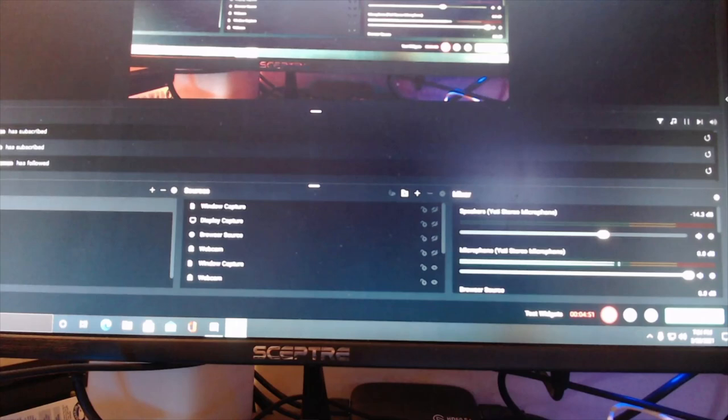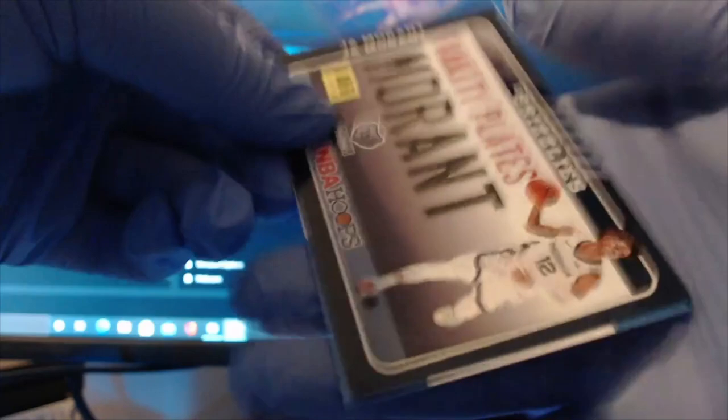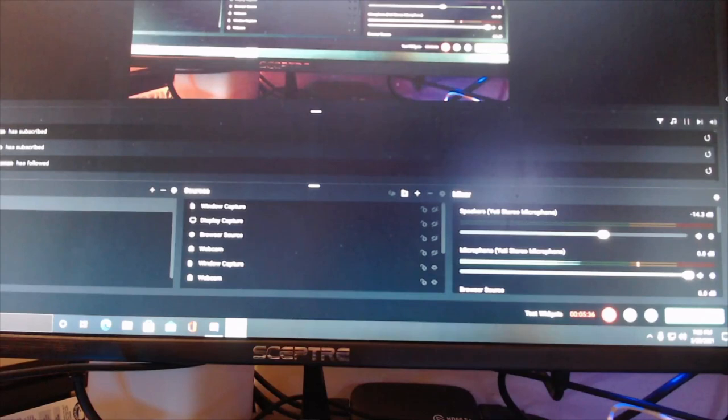Hopefully we can at least pull one LaMelo Ball or Anthony Edwards in the fifth pack. We got a Thaddeus Young, Klay Thompson, Dwight Howard, Kelly Oubre, Domantas Sabonis, and a Vanity Plates Ja Morant — that's actually a pretty cool looking card. For the rookies, we got a Theo Maladon and a Cole Anthony — pretty cool rookies right there. Definitely going to sleeve up the Vanity Plates Ja Morant. Yeah, not looking too bad right now — we got five packs left, looking pretty solid.